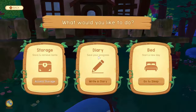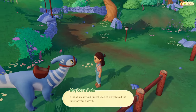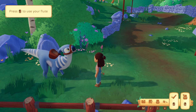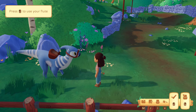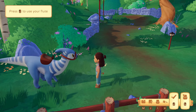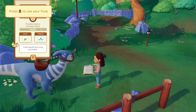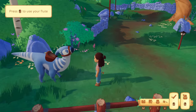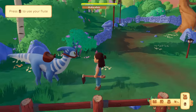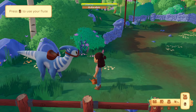I also gathered a bunch of materials to keep in case I need to sell them — now it's time for bed. The next day, Lucky found my old flute. Instead of using the inventory to equip it, I used number two on my keyboard. Helpful shortcuts: press one for journal, two for flute, three for hoe, four for shovel, five for watering can. Let's equip the flute — this is what we'll use to tame dinosaurs.